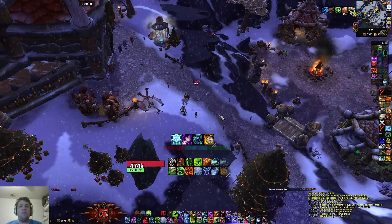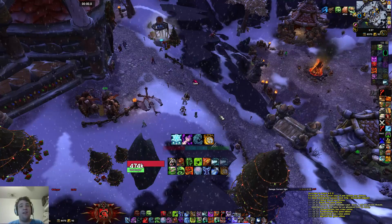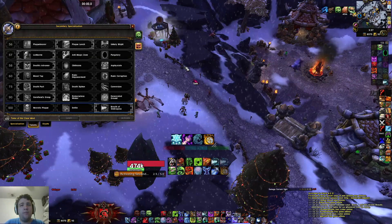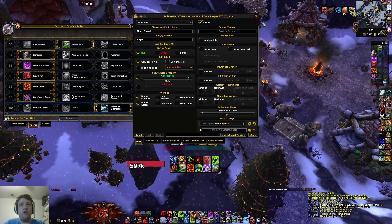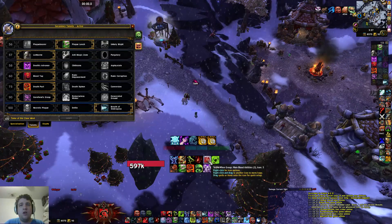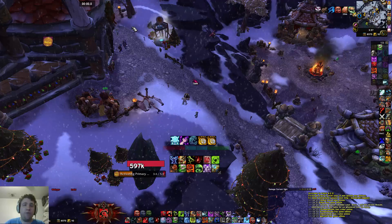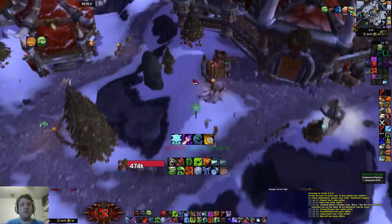In the description I'll have a pastebin of this exact Tell Me When profile, and it'll have a profile for Blood, Frost, and Unholy. Here's Blood — now this is for Blood and it shows Blood Shield, Blood Charges, the Tank Ring, Rune Tap, Bone Shield, Damp Blood, Dancing Rune — stuff like that. Very solid add-on for what I want it to do. You'll get all three specs with the pastebin I'll provide in the description.